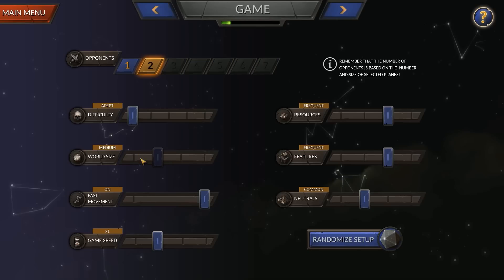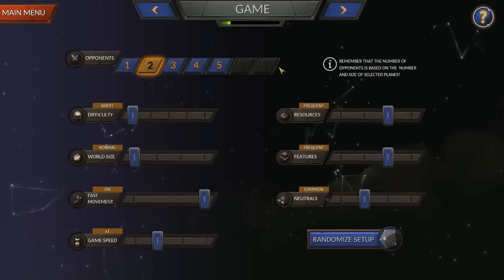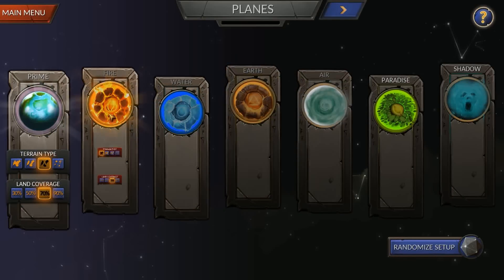This setting is total landmass, and the reason that matters is: if we want a medium or normal map, we can go back and turn on several different planes and add more opponents. So we can control the size of each plane and which planes are actually included in the game.